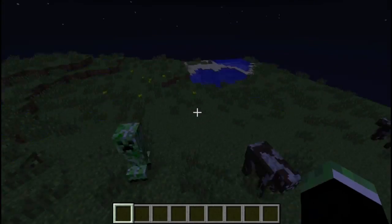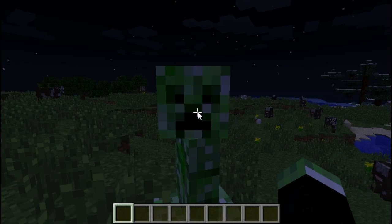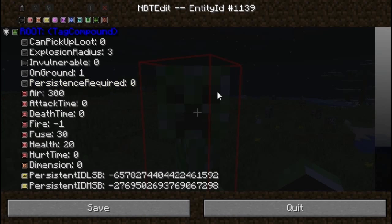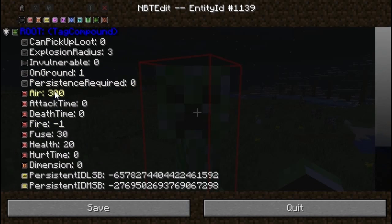So the main premise of this mod is this: you go up to an entity or tile entity and then use the command NBTEdit, and now you can edit the NBT tags for that entity. You have this beautiful list and you can edit all of it.